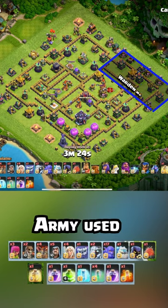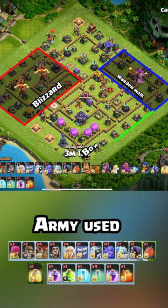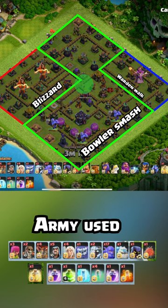We are going to do a warden walk off to the right side to grab the scatter shot. Then we're going to blimp blizzard into the other scatter shot so that the bowlers can go all the way to the town hall. Notice one jump spell gives us access from the eagle artillery to the town hall, so I'm going to go into the eagle and end on the town hall smashing my way through.